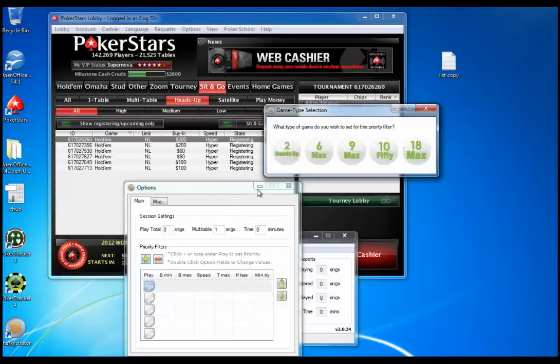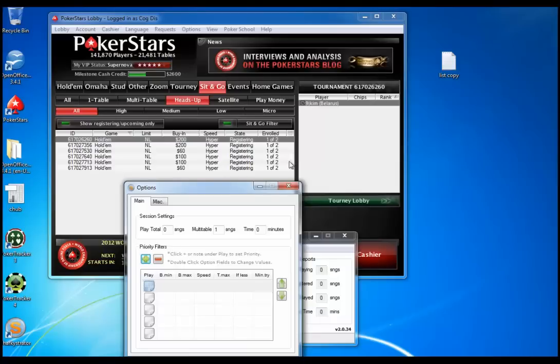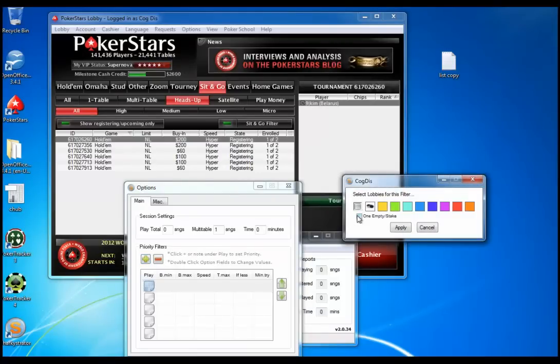Now on to the priority filters, which are really cool. As you can see, it's not just for heads up — it also works great for six-max, nine-max, the 50/50s, and the 18-max games. A lot of heads-up guys like to mix in some six-max hypers, and Sharky can handle that and automate the whole registering process. For this video we'll choose heads up. This box here is if you just want to sit empty lobbies, but the color code feature is really cool — if you want to hunt down a particular player, you can color code them in your notes in Stars, click that box, and now whenever that tagged player comes into the lobby, Sharky will sit that person.